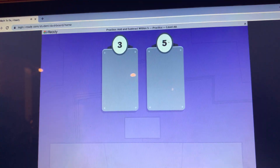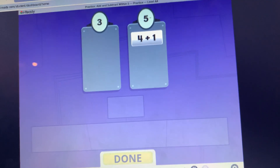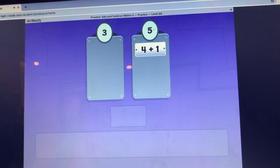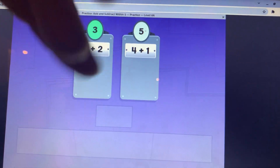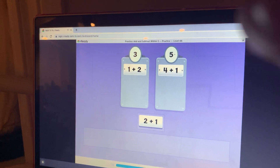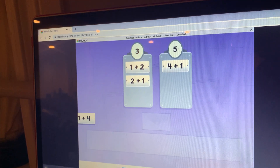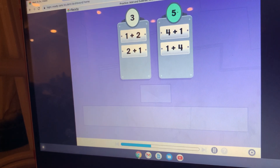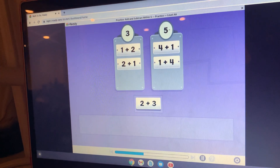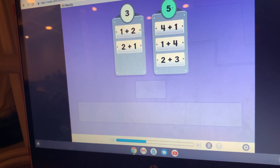Let's sort some more addition tiles. What is four plus one? Five — five is the biggest number. What is one plus two? One plus two equals three. What is two plus one? Two plus one equals three. What is one plus four? One plus four equals five. What is two plus three? Two plus three equals five.